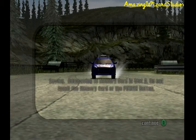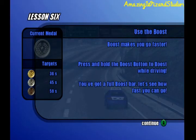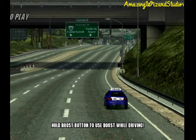Let's do the final lesson in Offensive Driving 101. This one is on using the boost, which makes us go faster. Here are the targets: for gold we have to finish in less than 36 seconds, for silver it's less than 45 seconds, for bronze less than 59 seconds. Let's see how it's done.